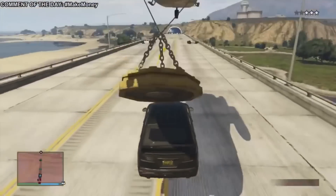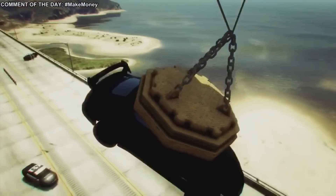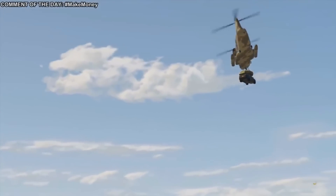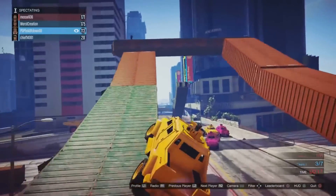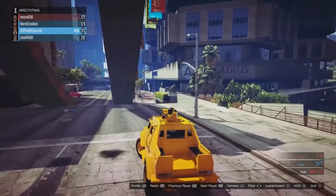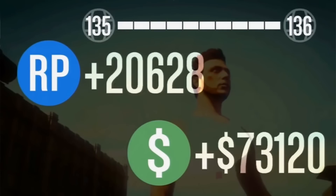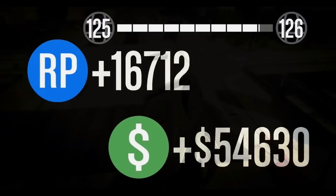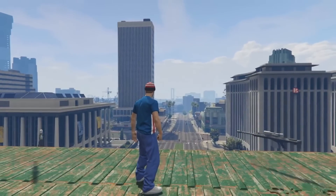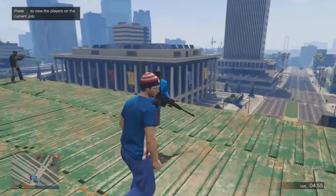Snipers vs Stunters is one of the best ways to make money — it's a game mode available on all consoles, and I'll have links in the description. There are variations like RPGs vs Stunters and Snipers vs Planes. These modes are a ton of fun — time flies while you're playing — and you can earn anywhere between $50,000 and $70,000, with some people reportedly making up to $100,000. The more rounds played, the more you earn.